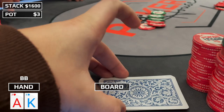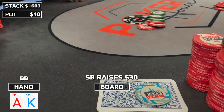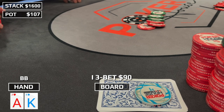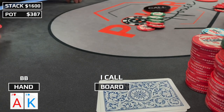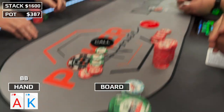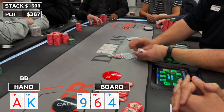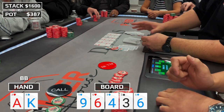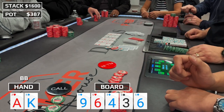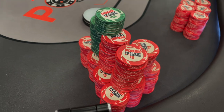You know when you just experience a different type of run good — that's what we're experiencing. Ace-king offsuit on the big blind. There's four limps, the small blind pumps it to $30, which is not enough — I make it $90. Action folds to the small blind and he puts it all in. Snap call from me. The runout is 9-6-4 with two diamonds, turn three of spades, river six of diamonds. I show ace-king and he mucks. The poker gods are on our side today.